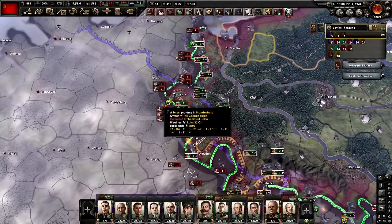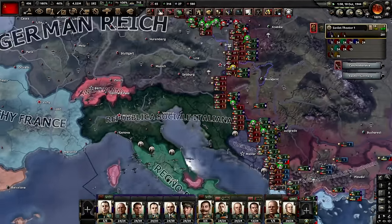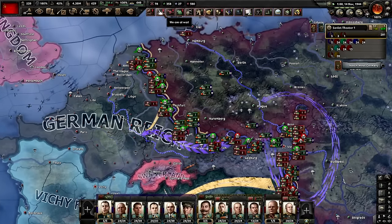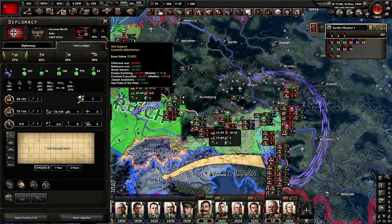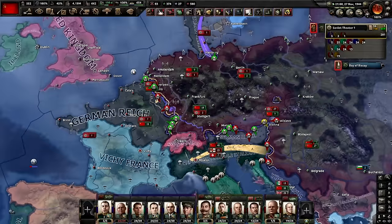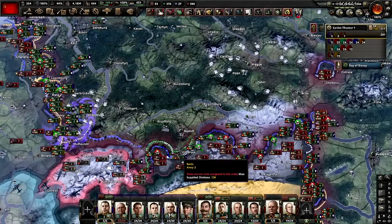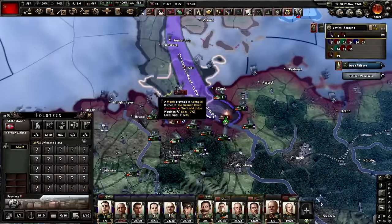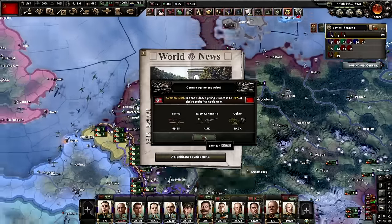Berlin. The allies aren't even on the continent — well, they are in Italy. The slow joy of just galloping across Germany. You forgot to put a collaborator government on, so you have to wait until you take pretty much the entirety of the country. Their war support is at 79% despite being annihilated, their stability is at 96% — how have they not capitulated? There is no Germany left. Literally no part of Germany remains — all Austria. The only bits that remain are this one section and Hamburg — and that's enough for them to survive. All of Germany is occupied. Give up. Thank you.